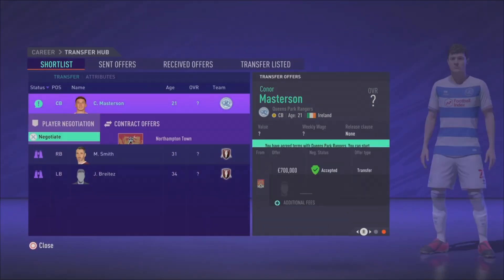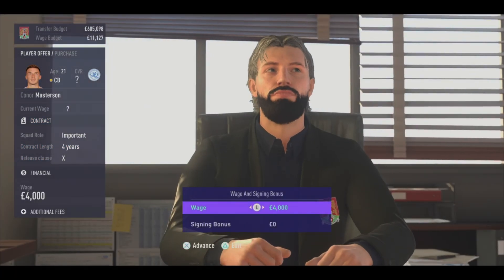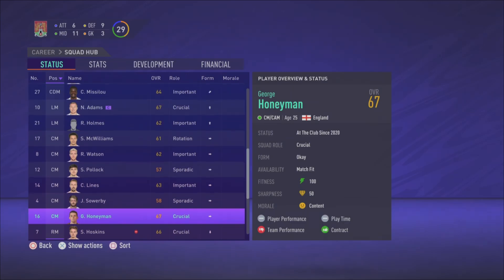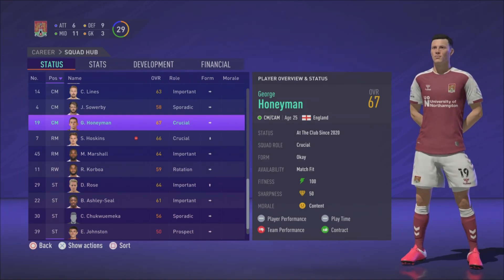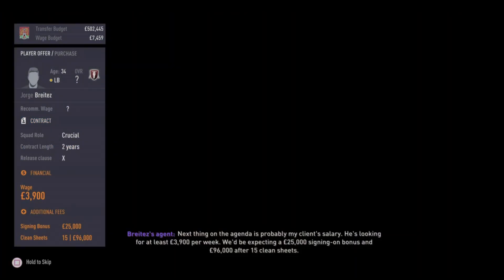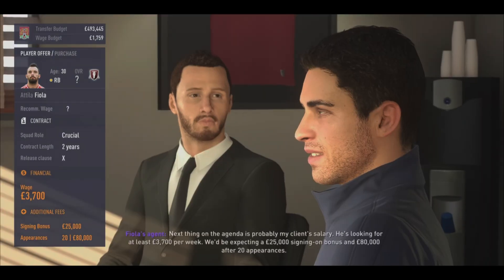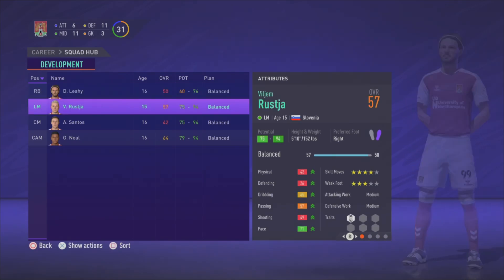Conor Masterson is the defender I also wanted to bring back — very cheap at 700k, around 3,000-4,000 on the wage. Masterson takes the number 18 shirt and Honeyman gets the number 19 shirt. For backup full-backs, the left back John Burst of Jaw was not available so I signed George Brettes — a similar 34-year-old aging left back. At right back, Attila Fiola, 30 years old — both fairly cheap and decent rotation options.